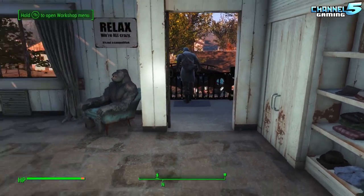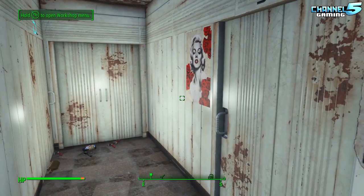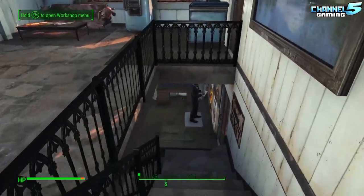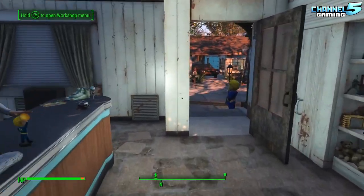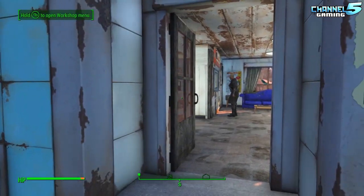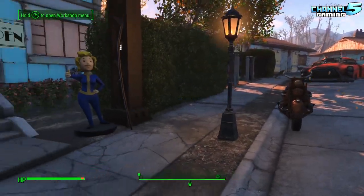I also have a little mod called Reenies. You'll notice all my doors are closed because the settlers know to close the doors behind them. But in order to get that to work, you have to have Homemaker doors — so all my doors are from a Homemaker build. It's quite nice.